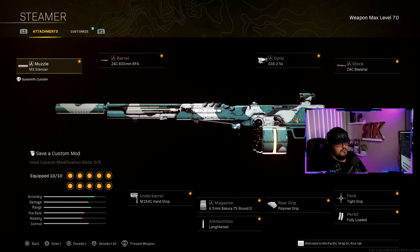For the optic I use the G16 2.5x magnification — optional, it's up to you. I run that because I like the magnification; it's perfect for me from mid to semi-far range. Now when I say semi-far, once you get past a certain distance, hitting your shots gets pretty hard and you might as well just switch to a sniper rifle.